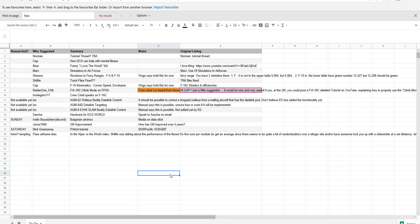Hello everyone, we hope you're all doing very well. We're slowly working our way through your viewer-requested questions, and we move on to one I've been avoiding for a while. This one is from raider1_50, about the FA-18C climb mode on FPASS.